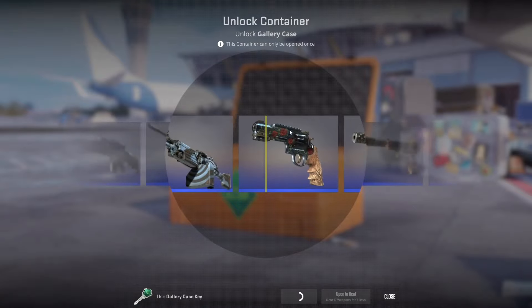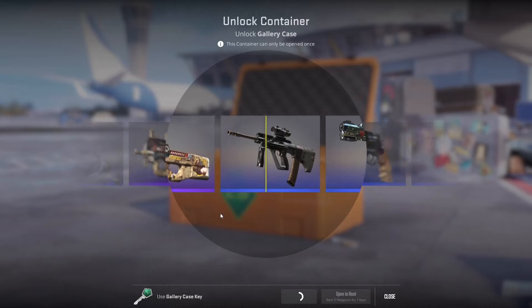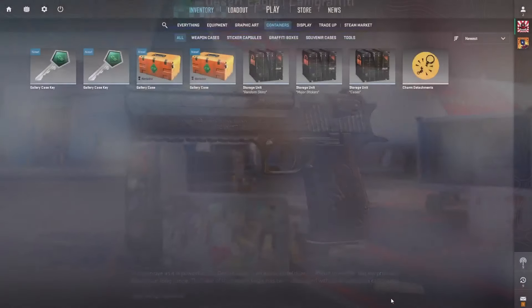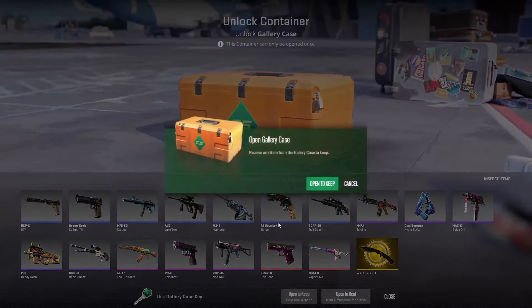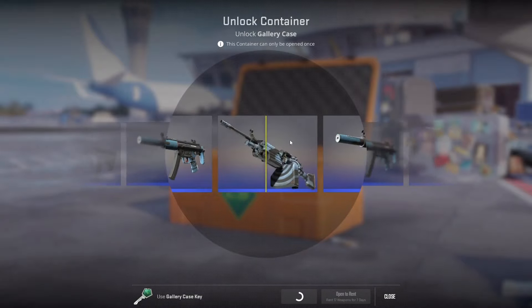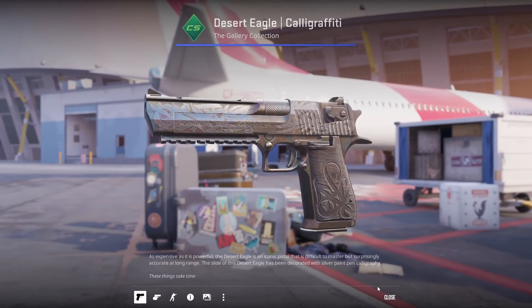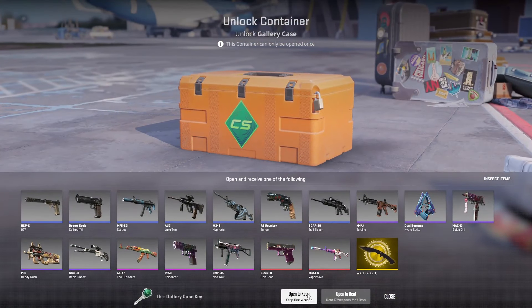We're getting baited already on the second case — just like that, another blue. We have about five of these deagles that we did waste on our trade ups and hit nothing out of that. Final two cases here — can we see a red go by? We haven't even seen a red go by in any of these cases. And once again, the same garbage deagle. My luck with this new collection — absolutely garbage.